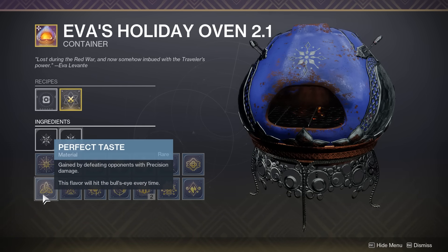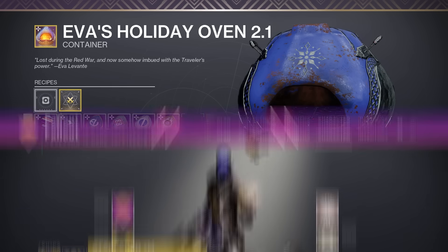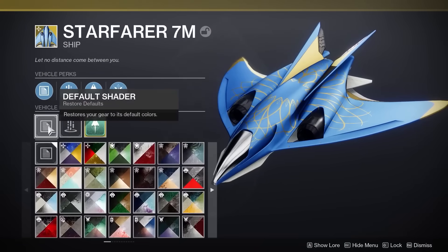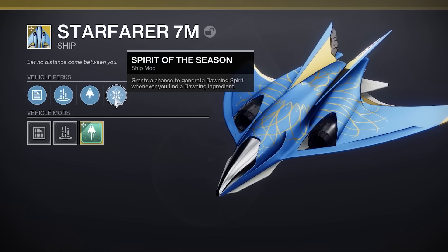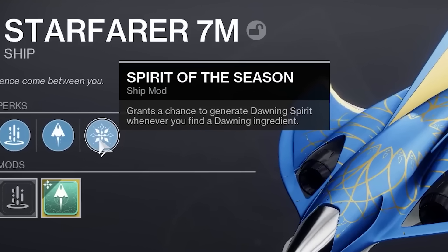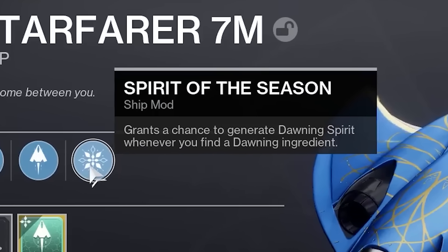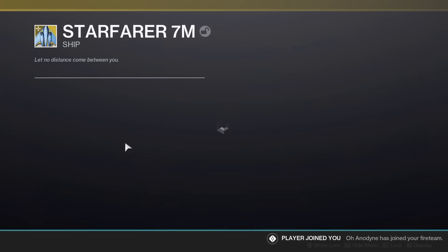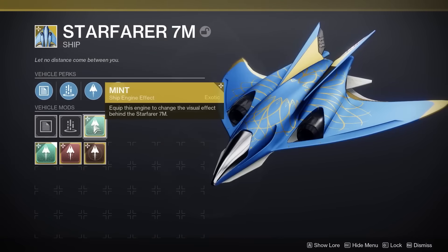Here's a quick tip to remember before you start grinding. If you're a veteran player, open your collections and pull out the Starfarer 7M ship from Season 12 — that gives you access to a rare perk called Spirit of the Season, which gives you a chance to get Dawning Spirit every time you find a Dawning ingredient out in the wild. If you're a new player, go to Eva Levante at the Tower, tab over to the right a few times, and you can buy the ship directly from her for glimmer and legendary shards. Be sure to have that ship equipped on all three characters if you intend to grind out loot in the Dawning.